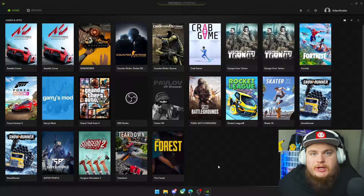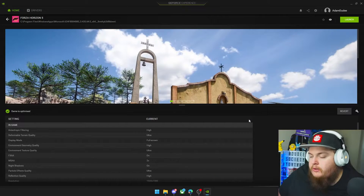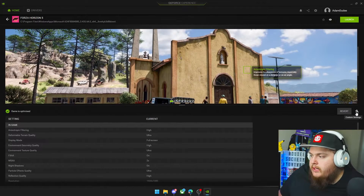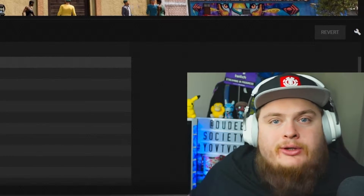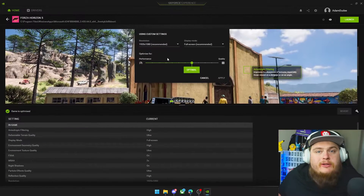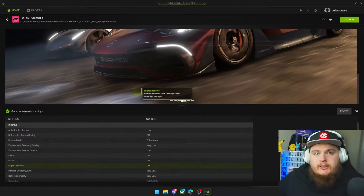The first place I would start before doing any settings changes in the game is to open up GeForce Experience. With this you can set whatever graphics settings you want and it'll alter the game settings for you. As you can see here we have Forza Horizon open — we go to settings and it'll show you where it should sit best for your PC. I can't go full quality because I've only got a GTX 1080 and a Ryzen 9 3900X, so for a budget build we'll go straight down to performance, hit apply, and the custom settings have been done.